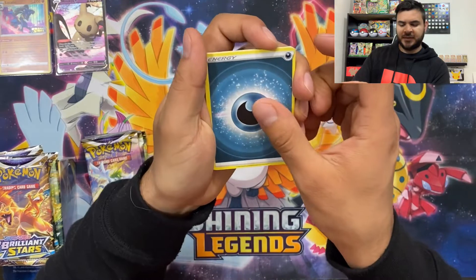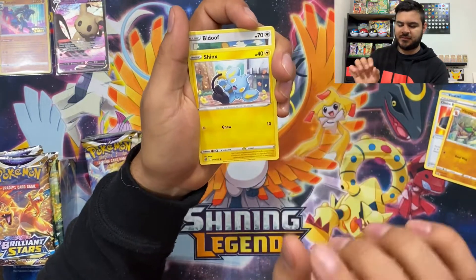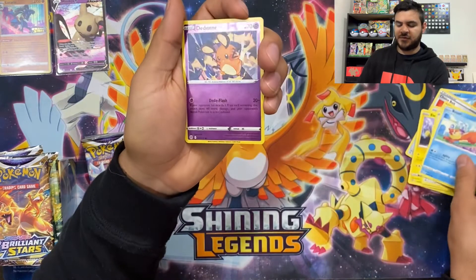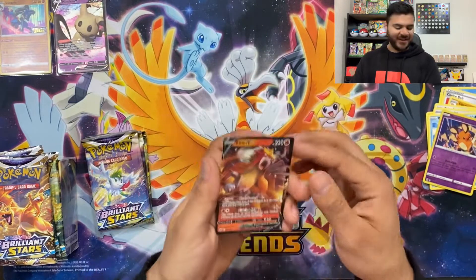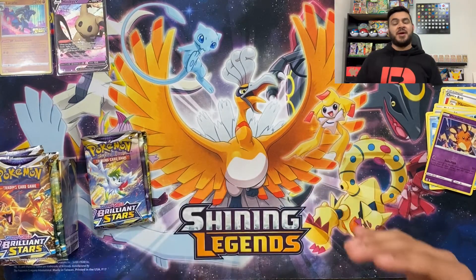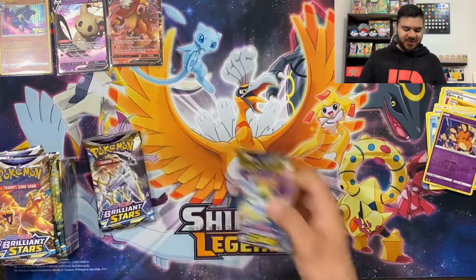Dark Energy, Floatzel, Choice Belt, Vibrava, Shinks playing with his tail, Bidoof, Electabuzz, Hawlucha, Puzzle, reverse holo Dedenne, and — oh there we go — Entei V! Hey there, hey there guys, got an Entei V! Some of y'all might say 'legendary dogs,' some of y'all might be really appalled and say 'they are clearly beasts.' But yeah guys, let's go on to the next one — now I feel pumped.